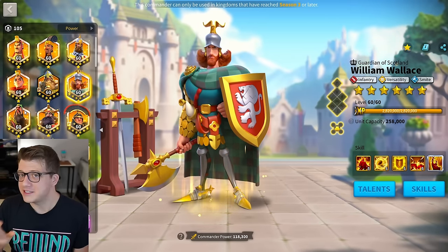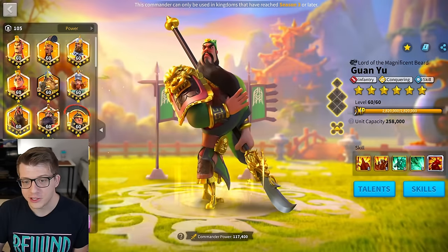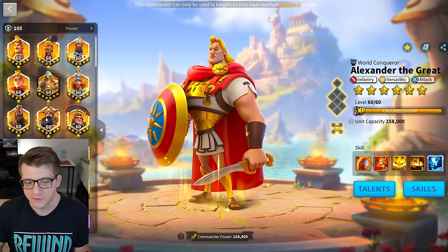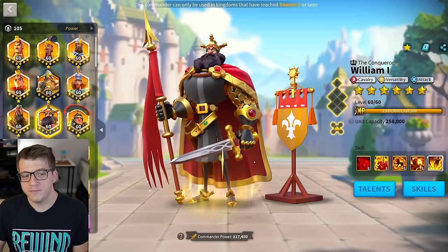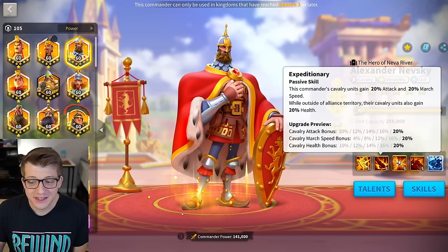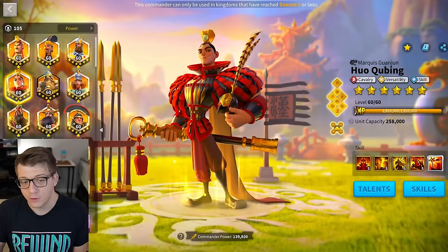But then you're benching Alex, Guan, or William Wallace — commanders that deal so much damage. This isn't to say Philip is bad; it's to say that Philip's supportive nature has to be so good that it compensates for benching a DPS commander. The same applies to something like a Huo Joan and Nevsky/Philip combination — you'd get a ton of attack on Nevsky, which you don't necessarily need.